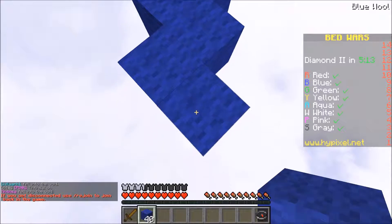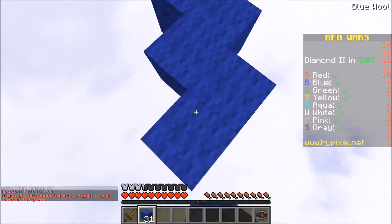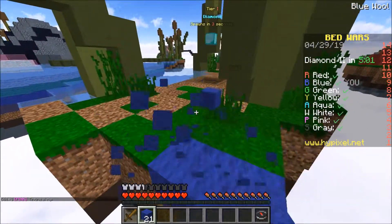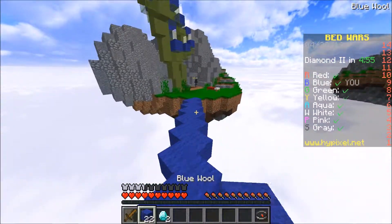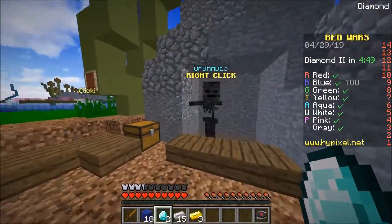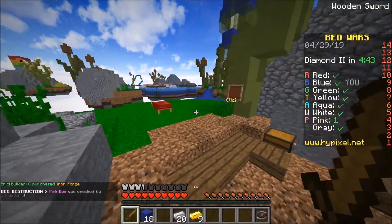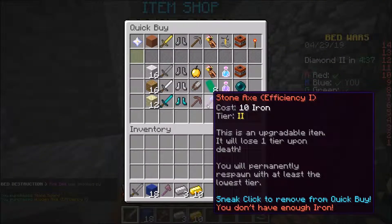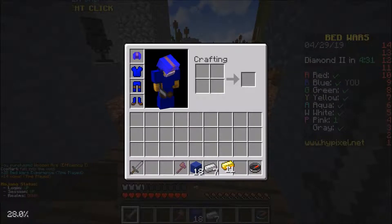We are Thanos, and the reason Thanos is playing Bedwars — taking over the galaxy is cool, but taking out Bedwars pros is just as cool. All the pesky Avengers and speed bridgers are playing, and we need to put an end to that. We need to put an end to all the speed bridgers and crazy pros with thousands of Bedwars stars. Red is over there, so we need to watch our bed and play pretty aggressively — I am the mad titan after all.